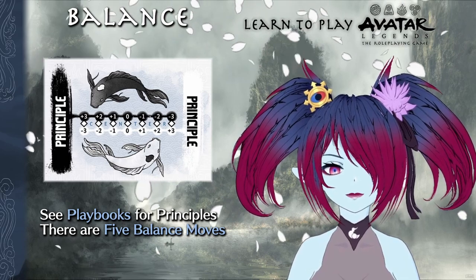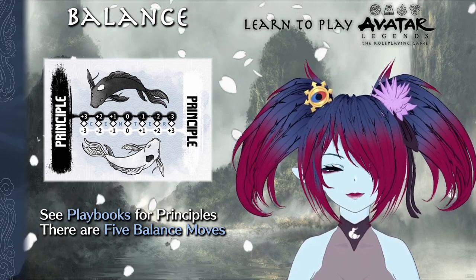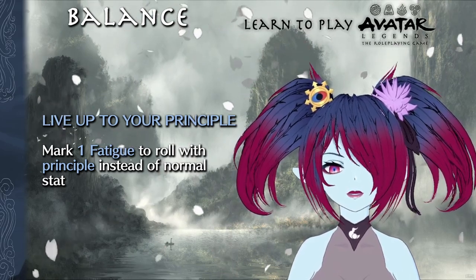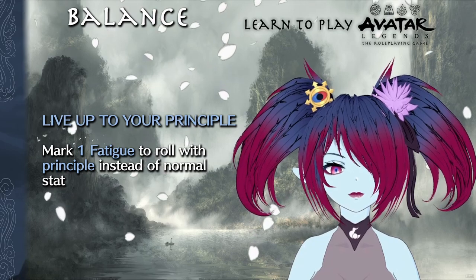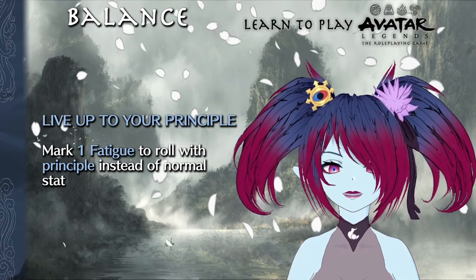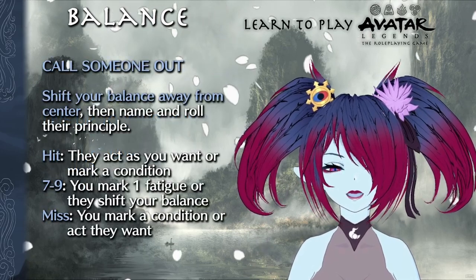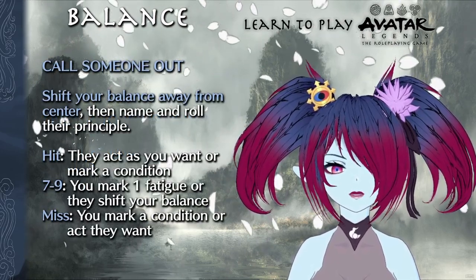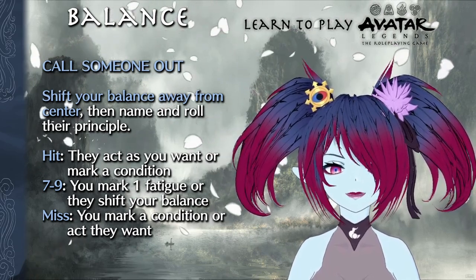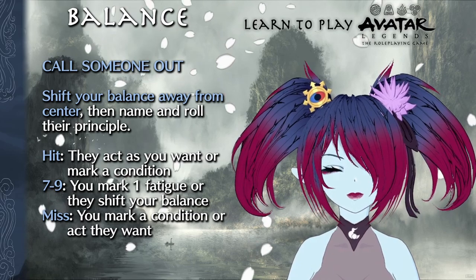Now we can talk about balance moves. Like the seven basic moves, these five moves are available to every character. Live Up to Your Principle allows you to mark one fatigue to roll with a principle instead of the normal stat roll when you take action in accordance with that principle's values. This cannot be used if a move tells you to roll without any modifiers. You must also describe how specifically you're living up to the principle in question. Openly Calling Someone Out is a little bit tricky — you start by shifting your balance away from center, moving your balance track one step away from whatever your current center is. If you're at your center already, you get to choose which direction you shift towards.